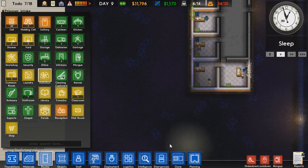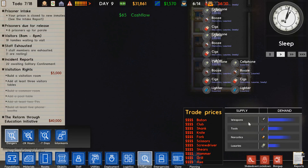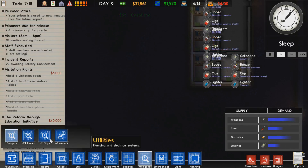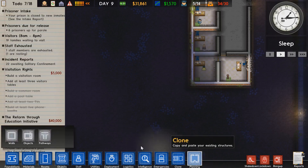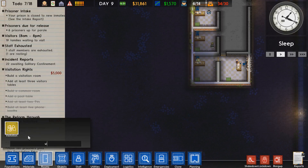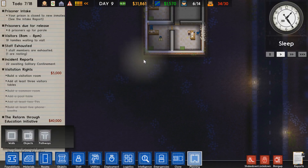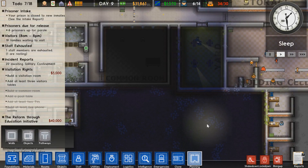Alright, so the shakedown is done. We found a bunch of stuff, surprisingly. Dang. Alright - what was I gonna build? I was gonna actually build the visitation room, right? There it is - visitation. Indoors and visitor table, so it doesn't matter how big it is. I think we'll just put it right here. Wait, actually, hold on - I gotta attach it to the prison slightly, because if I don't, then it can be dangerous for prisoners getting there.